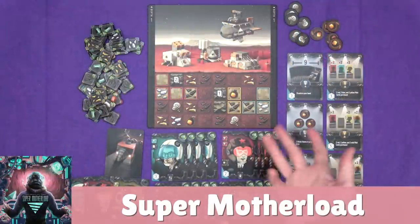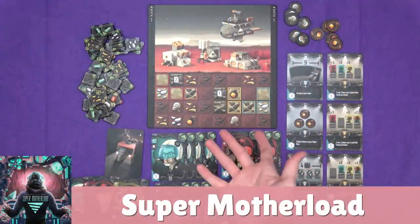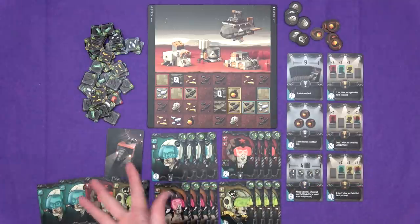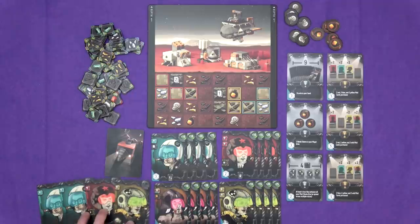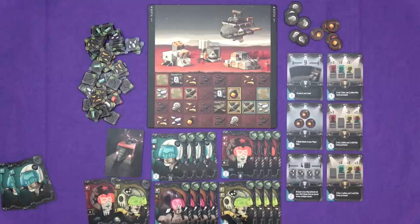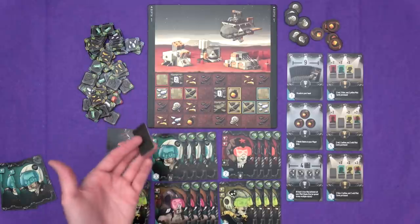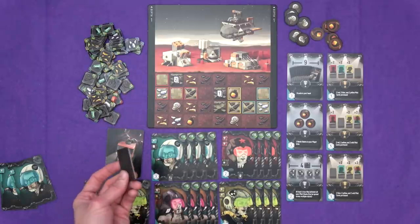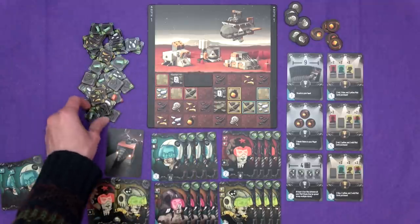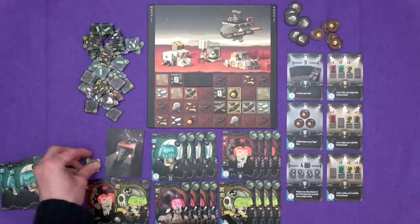Number nine is Super Motherload. Here we're trying to drill stuff — here is the stuff in the ground, we want it and the money it's going to get us. It's another kind of deck building game. We have some starting pilots; you play them on your turn in a group of a matching colour. So if I played these two blues, I could drill a two-by-one shape. Your drilling has to connect to existing tunnels or start from the surface, and I could drill out a bit of gold and a bit of coal and grab the mineral tokens for the things I just drilled.